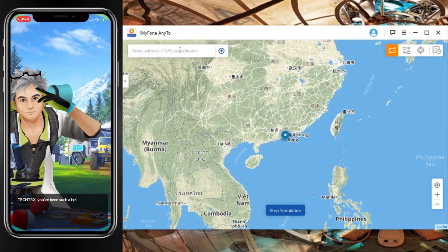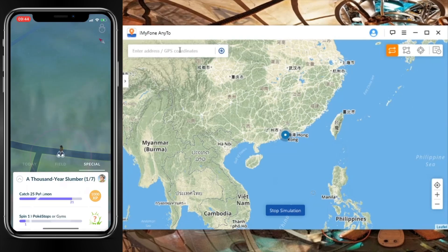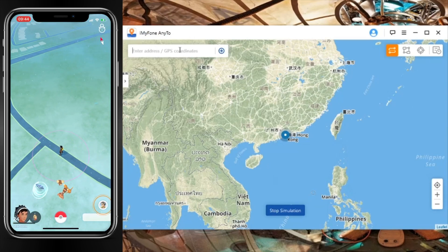Now just a reminder: when you are teleporting in Pokémon GO, make sure the first thing you do is teleport. Don't catch any Pokémon, don't spin any Pokéstops — make sure the first thing you do is teleport, or else this won't work and you will be shadow banned.